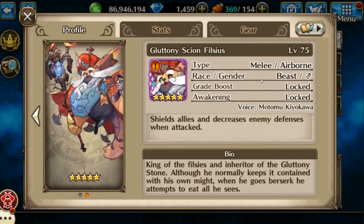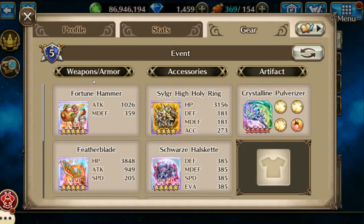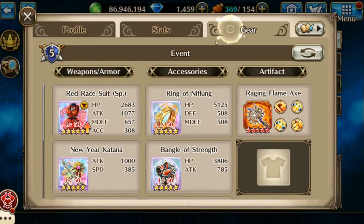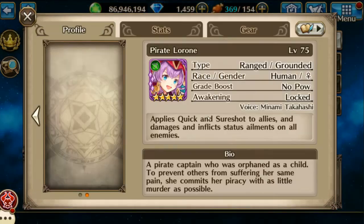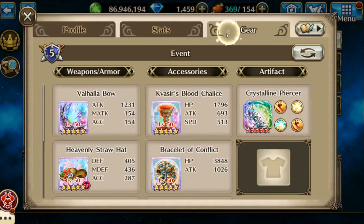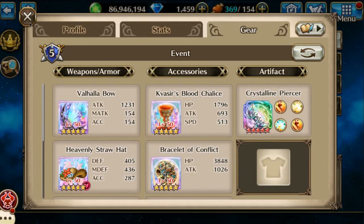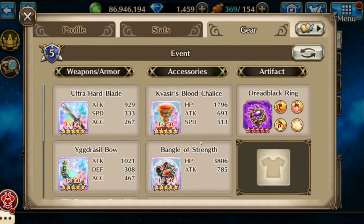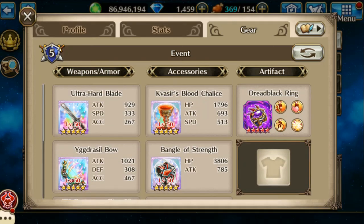First up, I'm going to have Filzius in the front, and here is his gear. And next we're going to have Asuka. Keep in mind that non-elemental gear is pretty important here. And next is Lerone. And number 4 is going to be Chun-Li, who I'm mainly using for the debuffs, which work really well.